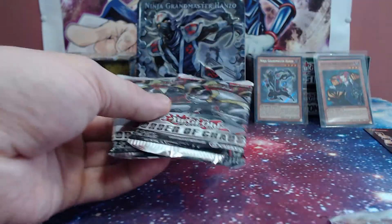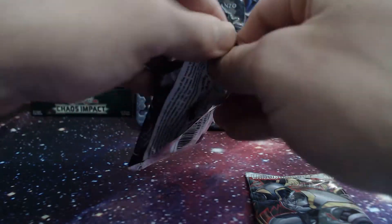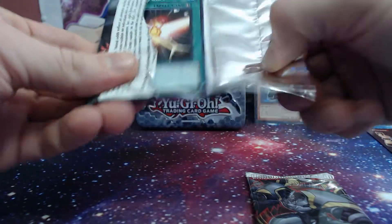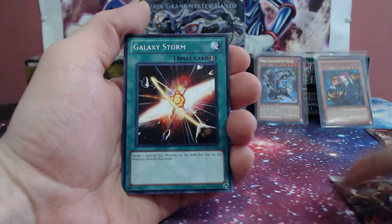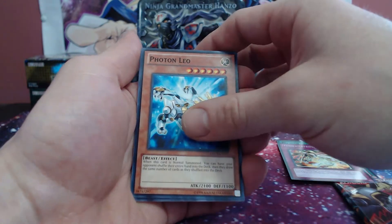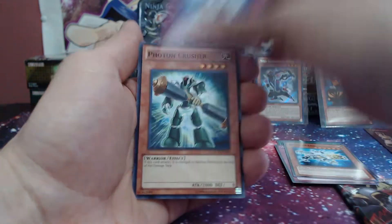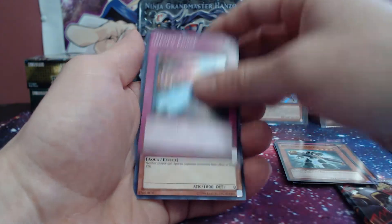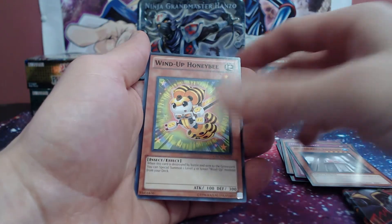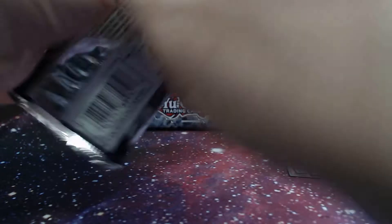We've got two Galactic Overlord, one Photon Shockwave, and two Order of Chaos. We'll start with Order of Chaos. Galaxy Storm, Full Force Strike, Photon Leo, and Ga Ga Ga Guard for the rare. Photon Crusher, Degen Force, Wind-Up Honeybee — of course, the freaking Honeybee. It wouldn't be the same without him.